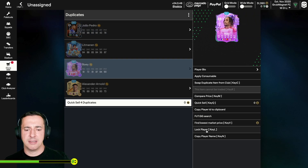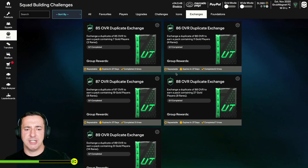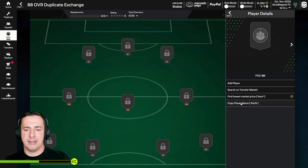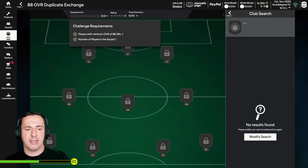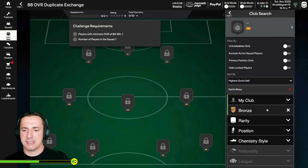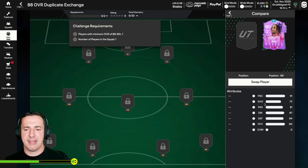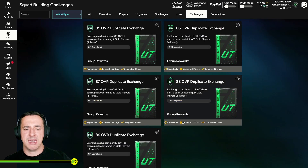But I could take Bowie here, copy the player name, go to the SBCs and look at exchanges. He's an 88. I'll pick a relevant challenge, add a player, type in the player name, paste and search. There he is — uncheck goalkeeper and search again and you can see the player there. Swap him in, and you can see minimum 88, number of players in squad one, submit. That was probably a terrible use of that player, but I've got loads of players so I don't really mind — just giving you different ways you could work with it.